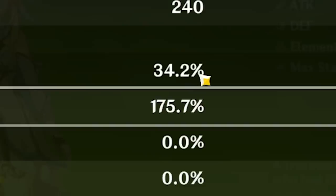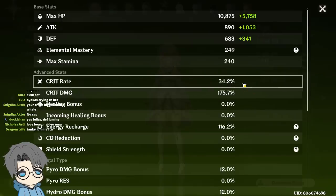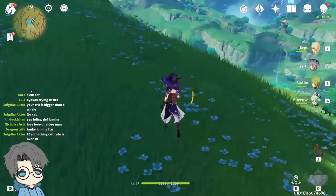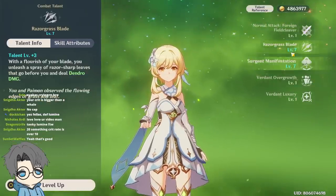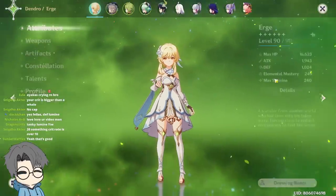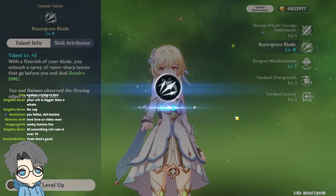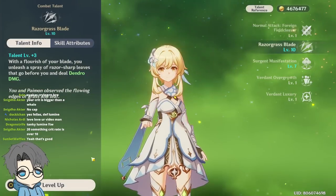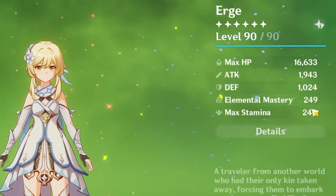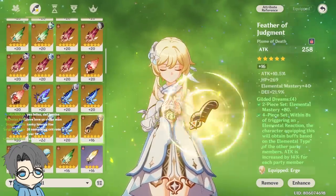34% crit rate — that basically means I just need to hit like three times and I'm gonna crit. Pretty good. I want to see some damage right now. My talent level is 7 right now, and I'm pretty sure that's just because of my C6. I think I can level this up — let's go 8, 9, 10. That's basically a crown. 249 EM — it's pretty high for a build that doesn't have a dedicated EM piece.